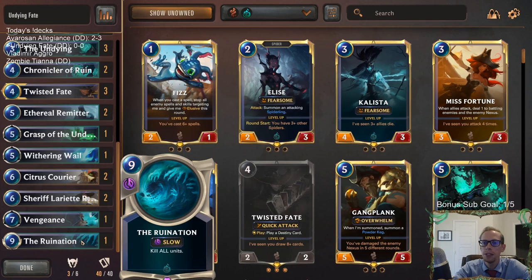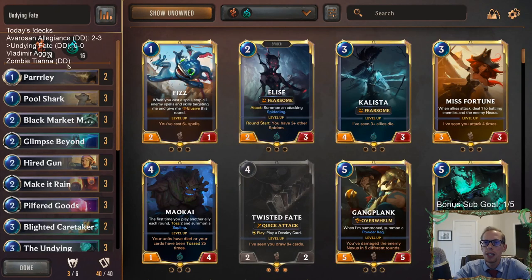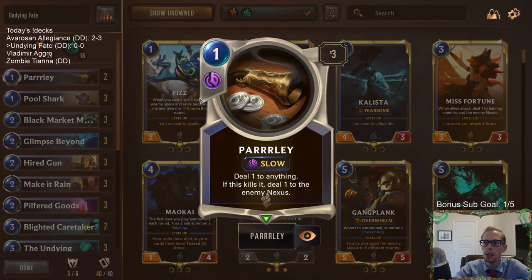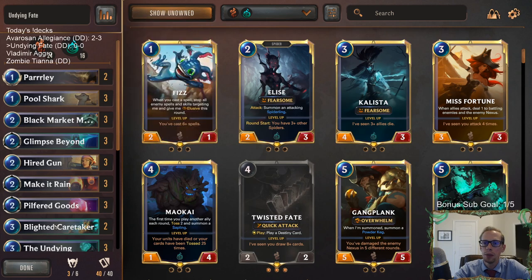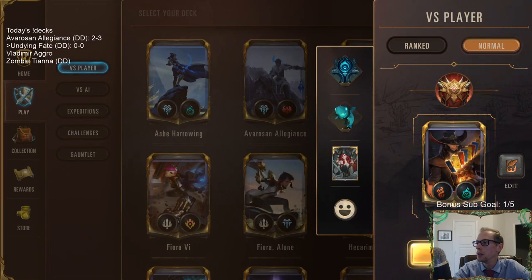We've got a bunch of cool synergies backed up with card draw from Pool Shark, Black Market Merchant, Pilfered Goods, and Twisted Fate. We have Ruination if we need a reset button, and Ruination works great with the Undying. We're playing Parlay instead of Warning Shot because right now it's a pretty aggressive metagame with a lot of 1-health units, and we want that removal for one mana. Alright, let's try out this meme tier Monday deck in normal mode.